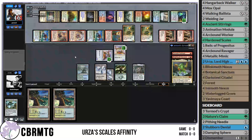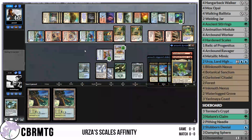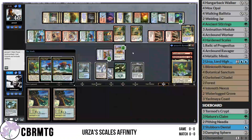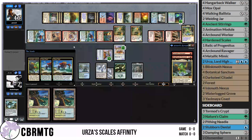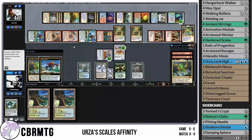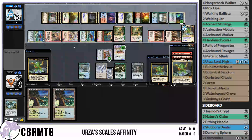Omnath comes down and snipes one of our creatures. 9 Elementals, 10 Elementals, more Risen Reef triggers. They just ping our face and we're dead anyway. Impressive showing from Elementals — I guess we were dead no matter what we did. The predator just kind of went off there. Pretty cool.